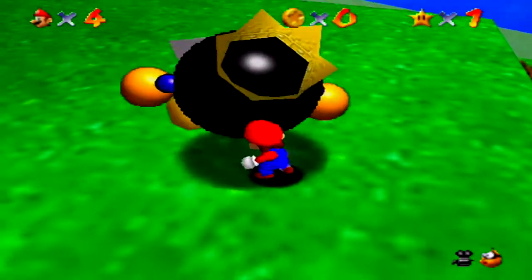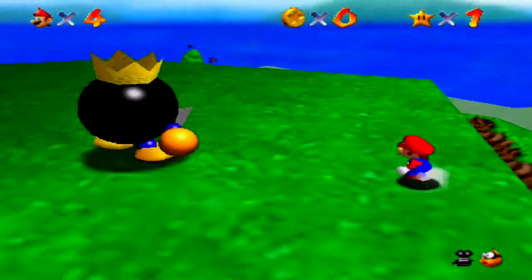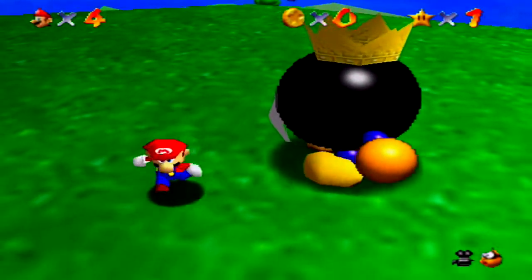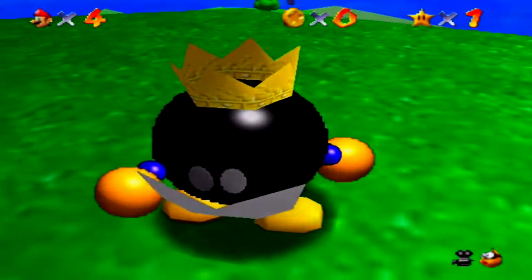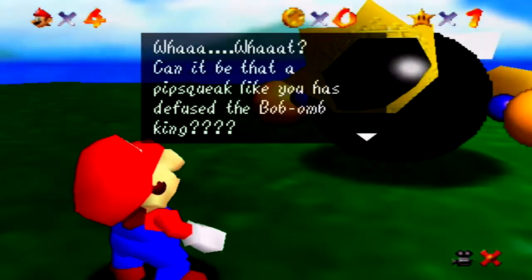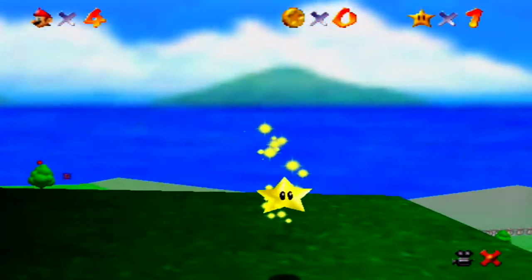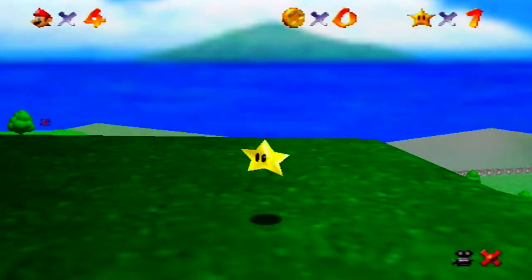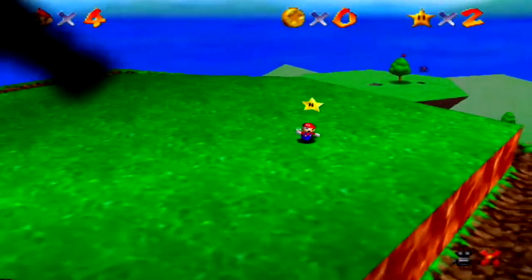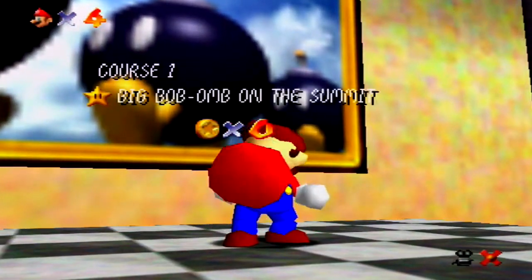So this guy, Big Bob-omb - you might be tempted to throw him off the edge, like that's what I did when I first played. But you actually want to just throw him on the ground. And the other thing is you want him to have a chance to come at you, because if you just immediately go behind him he will instantly look in your direction. So there's the second star already.